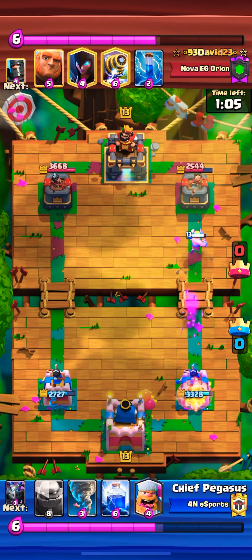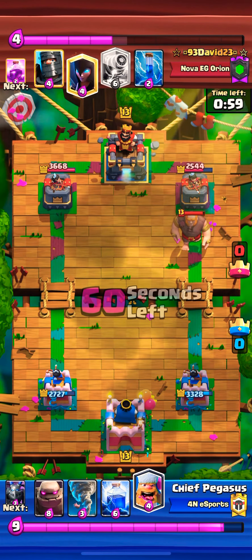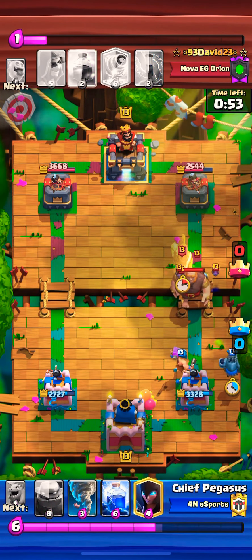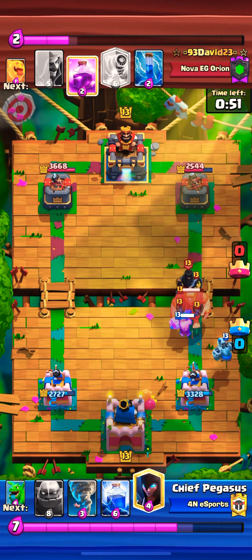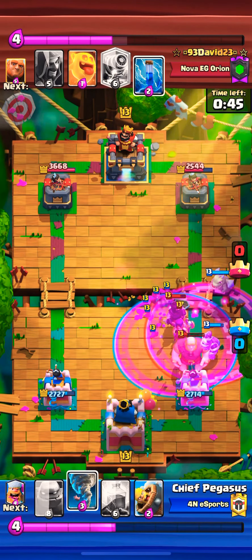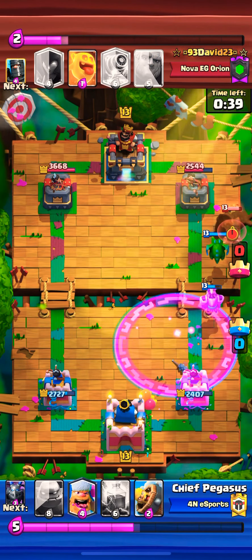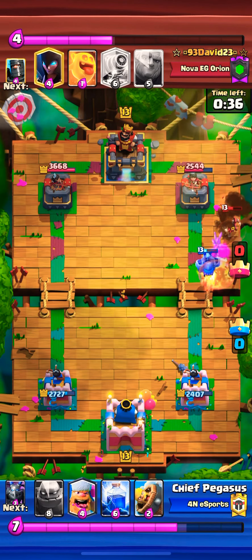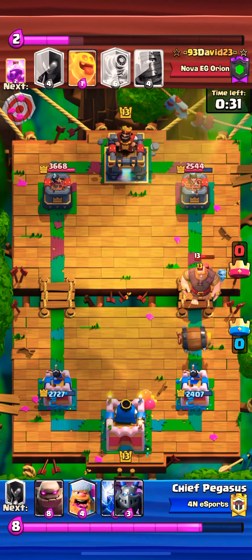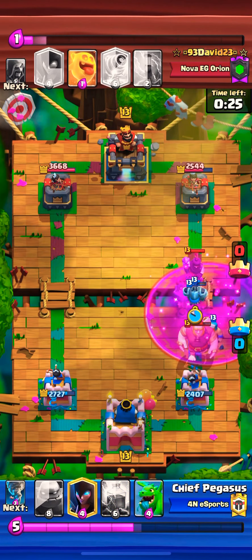A barbarian barrel — sometimes that makes the opponent spend elixir. You see a five-elixir card on that two-elixir barbarian just because they didn't want to give two hits in. Now we've got to defend against this counter push. The heavy spell is nothing — only a zap and a rage — but I still set up everything to the left. That rage was gonna get a lot of value if I didn't have baby dragon nato with the mega minion to help pull that back. The wizard here has a little bit of help. I load up the barbarian barrel and want to do lumberjack right behind the mega minion on the dark prince.